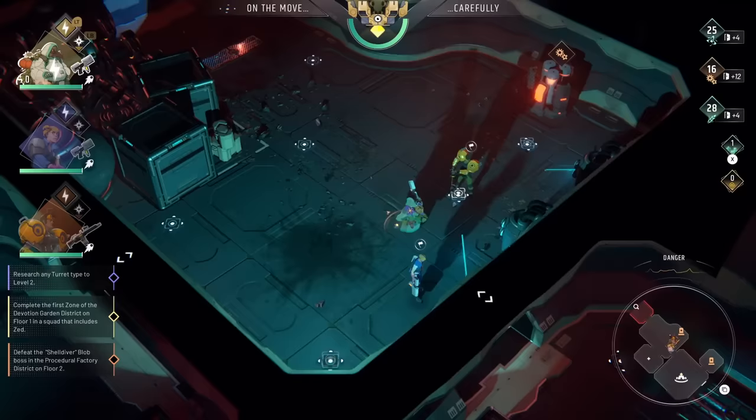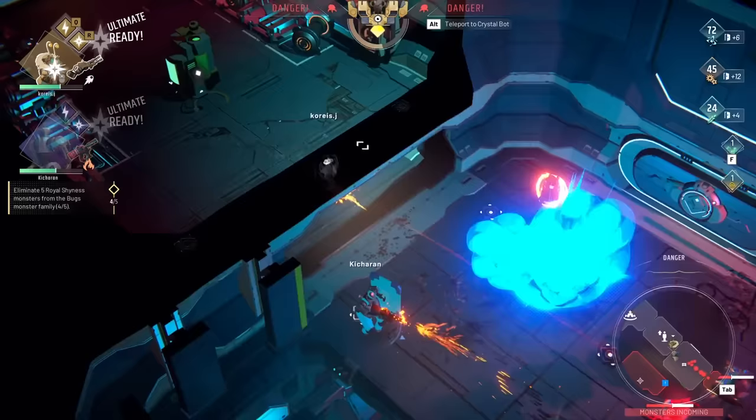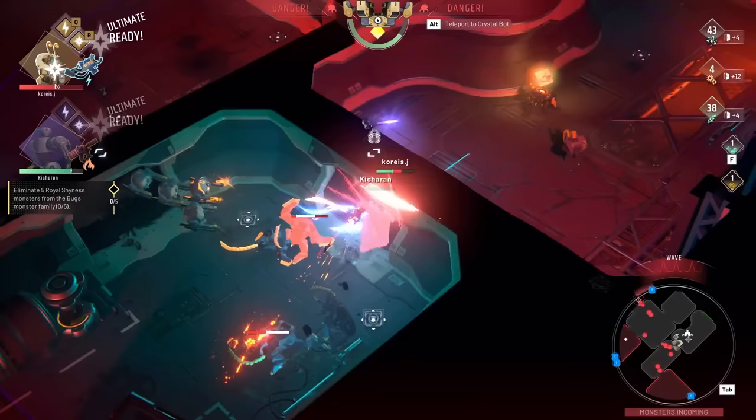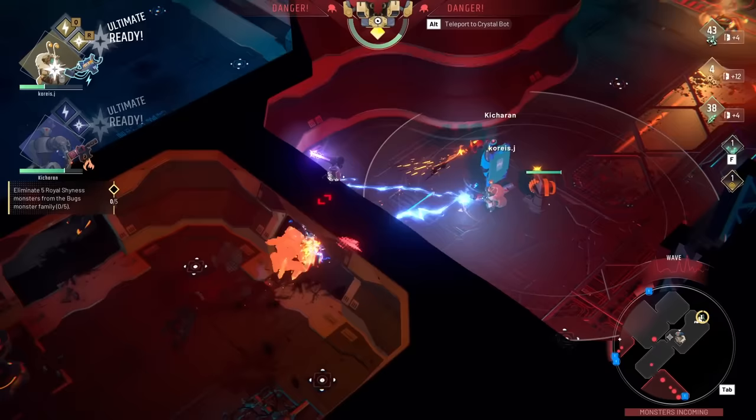You can do this all solo, switching between your three selected heroes while AI controls the two you aren't in direct control of, but playing with two friends in co-op is a thrill not to be missed. Dividing the duties of planning defenses, exploring, and escorting the Crystal Bot feels great. Calling the bot to an exit, knowing that all hell is about to break loose, is so much more fun with friends, especially when you and your allies beat seemingly impossible odds to snatch victory from the jaws of defeat.